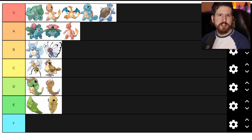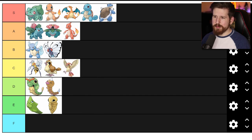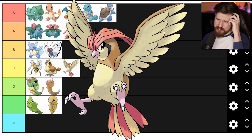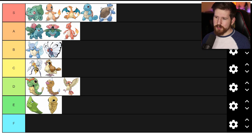Speaking of setting the bar low, we got Pidgeotto here. It's Pidgey going through an awkward teenage hairstyle phase. Pidgeotto looks worse than Pidgey, so we're gonna put him in the D tier.